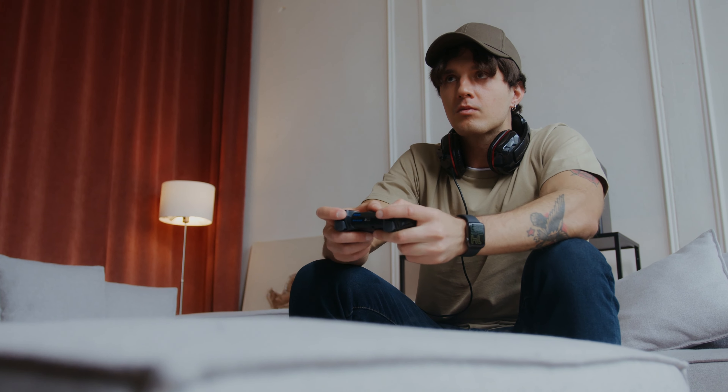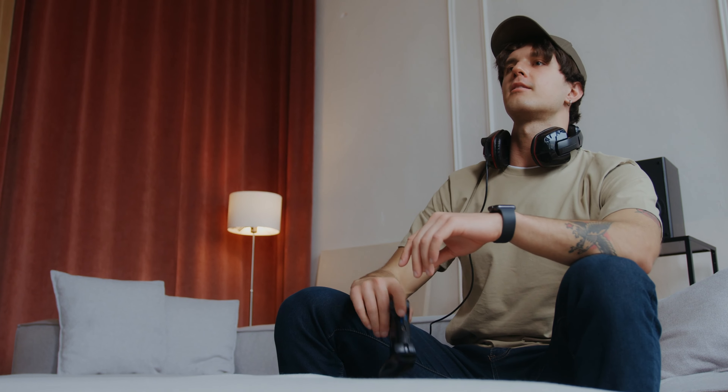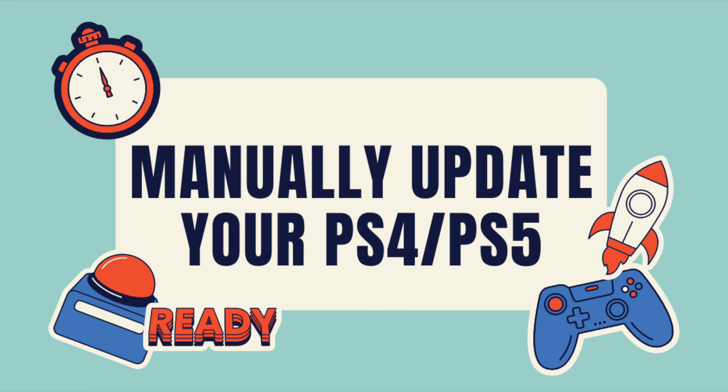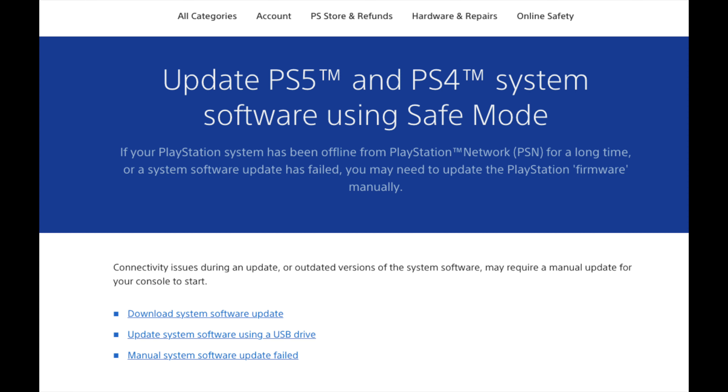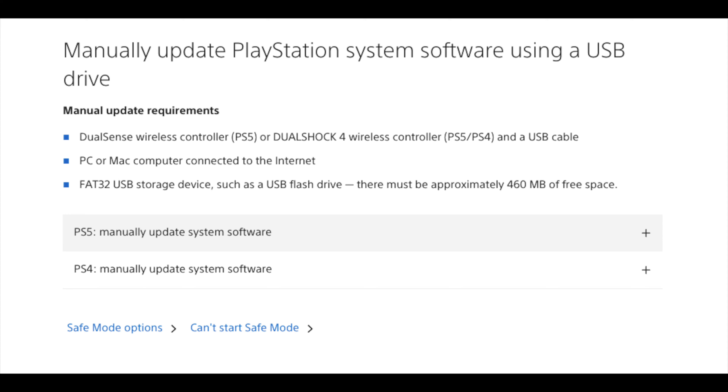The last option, number three, is to do a manual update. I'll leave some links down below where you can get the safe 9.000 update file. You boot into safe mode, then flash your PlayStation with this update. Do note that this is also going to erase the entire hard disk of your PlayStation to bring it back to life — not advisable if you're not that tech-savvy.